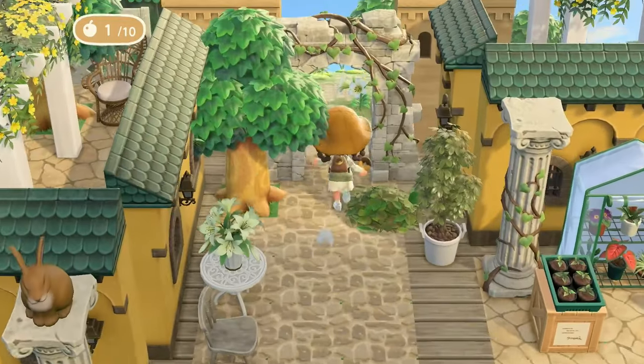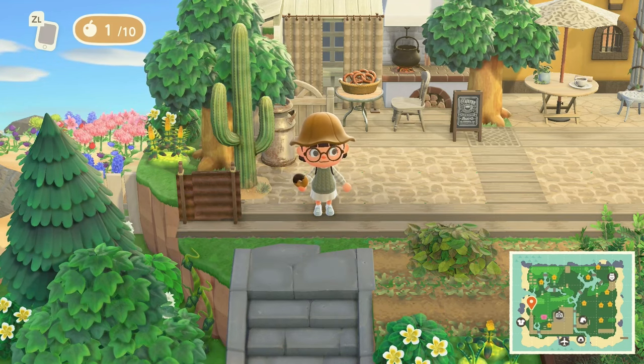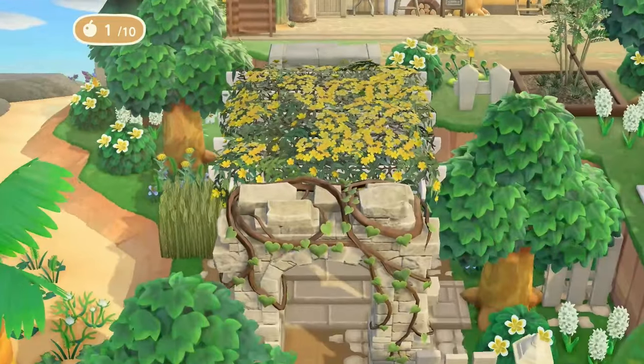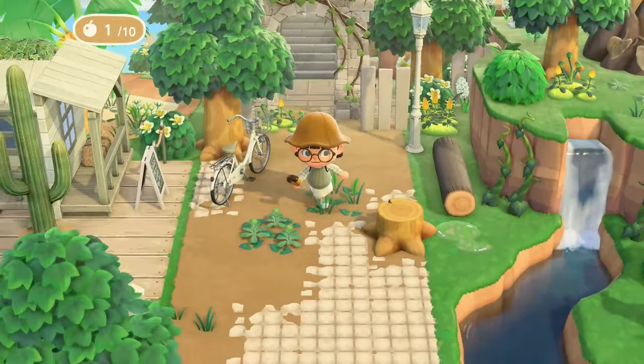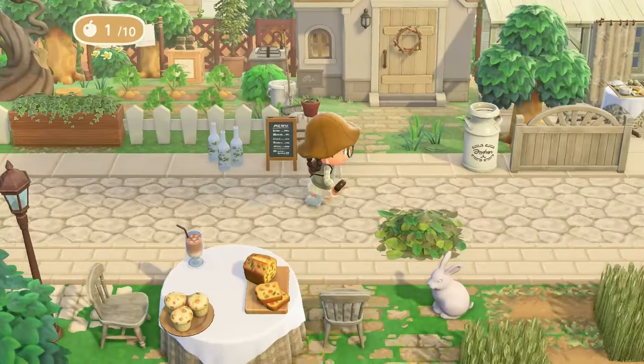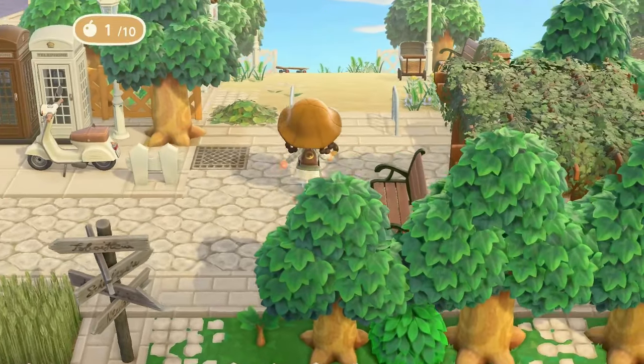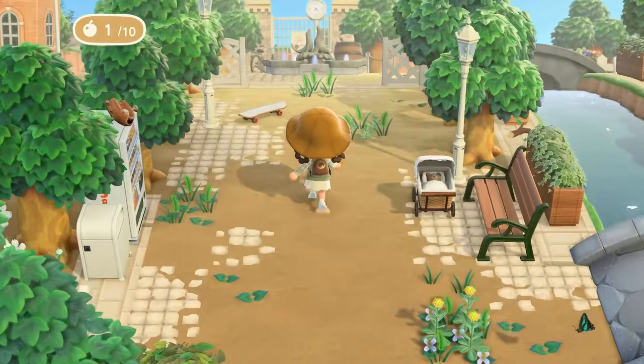Okay, your horrible tour guide is back. I was exploring in the area where June's house is, and it doesn't look like there's a way to the right of the island, so we're going to have to head back to Resident Services and go that way instead.